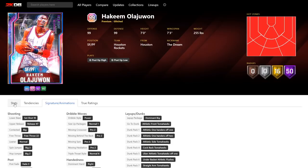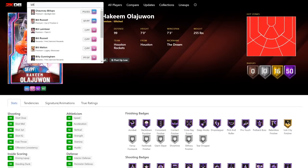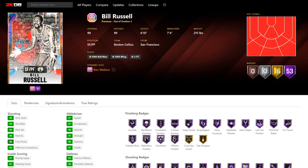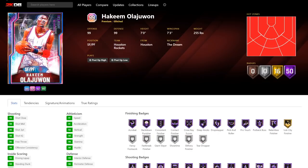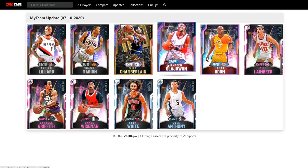Are you really going to be dribble-glitching up and down the floor with Hakeem? I don't think he's quite fast enough to do that. I think he's going to be okay. I put him in kind of the same bracket as Bill Russell — I think Bill Russell and Hakeem are very similar cards. Probably Hakeem is that bit better, but it'll also be that bit more expensive. Hakeem's a really good card; I just don't think he'll be the greatest card in the world, but he's still going to be very good.